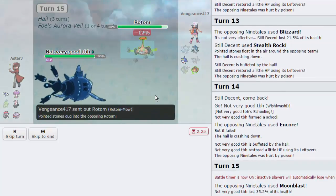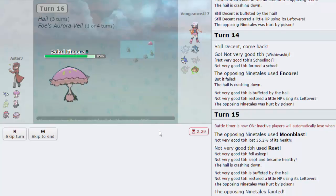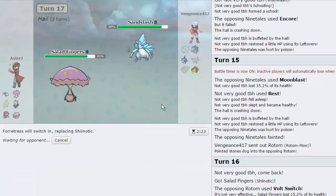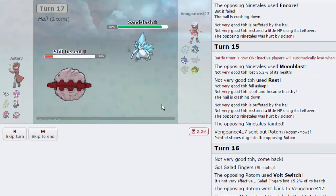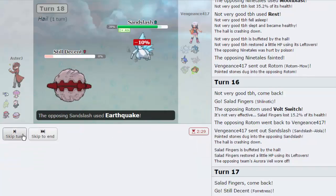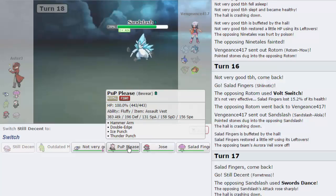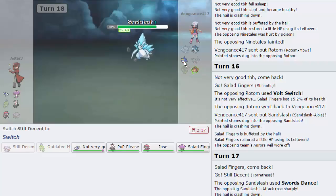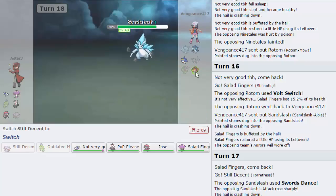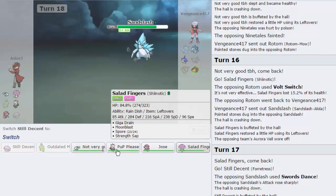Now I just wait until his Hail is gone. He goes into Rotom - that's fine, I can just go into Wishiwashi. He goes for Volt Switch which does absolutely nothing. In comes Sandslash - I'm hoping it's Life Orb. Let's sack Fortress off at this point; I need Shinotic more because of Sharpedo. I go for Gyro Ball as he uses Earthquake. The Hail is gone now, so we can outspeed this thing. I go out into Wishiwashi and click Sleep Talk since we're quite bulky on both sides.